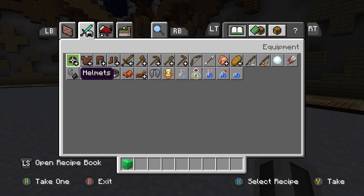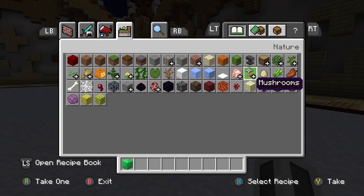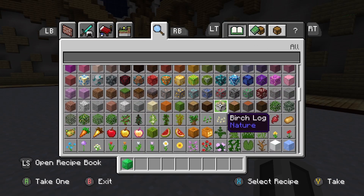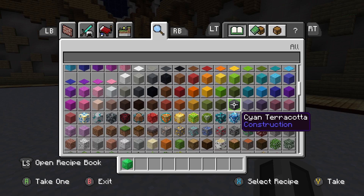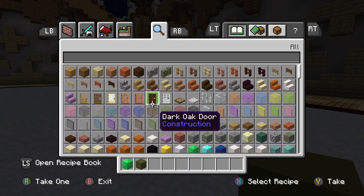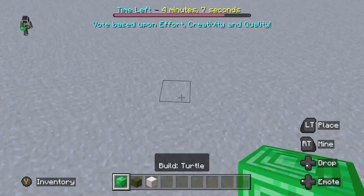I need a dark green block — where are you? Okay, this will do. And then maybe white for eyes. Let's start with his head first.